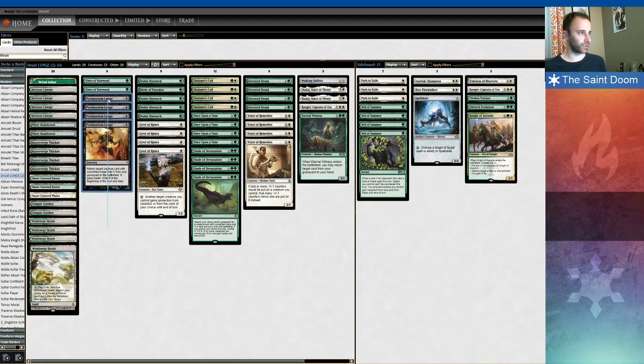Postmortem Lunge is there so that if your Druid dies, you can sculpt your hand with your Eldamri's Call, maybe your Finale, your Once Upon a Time, and get to a spot where you can, out of nowhere, use the Druid that's in your graveyard to get a lethal kill on your opponent.